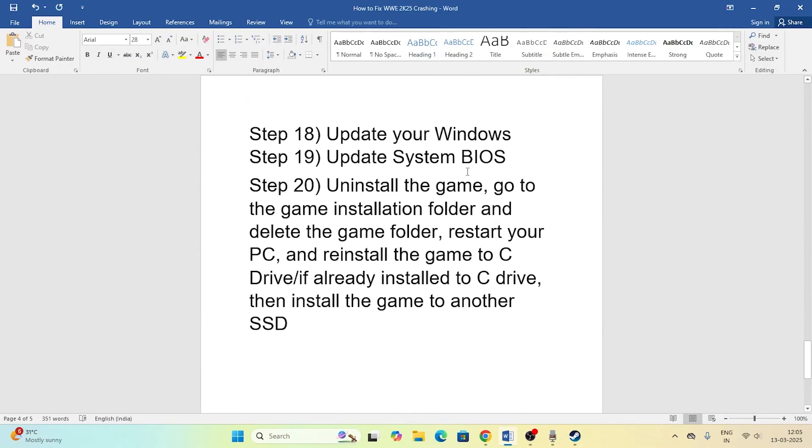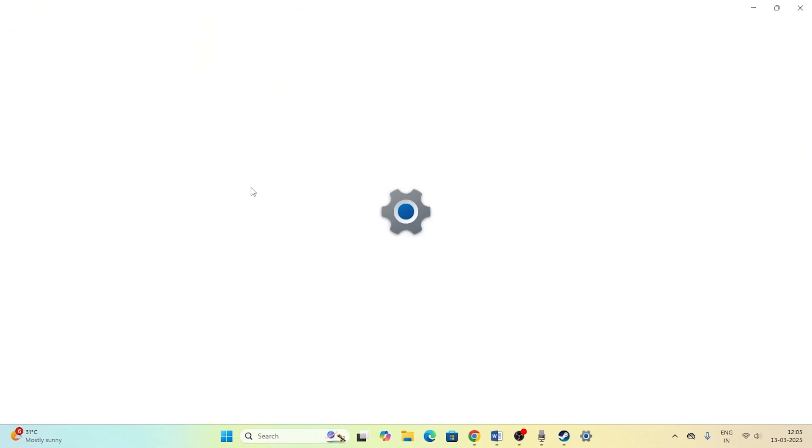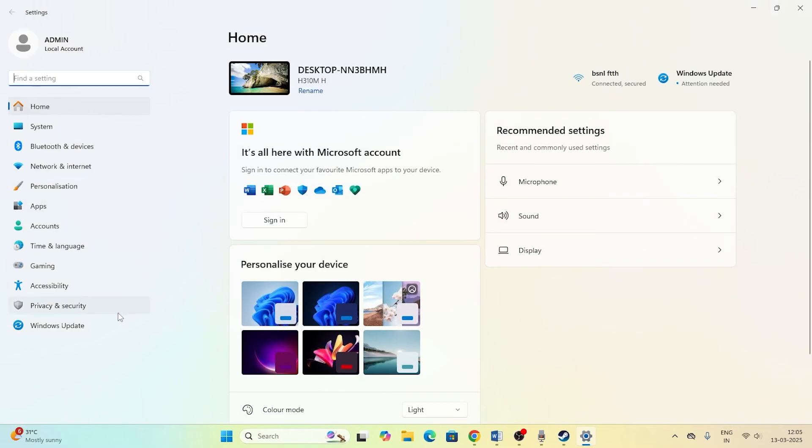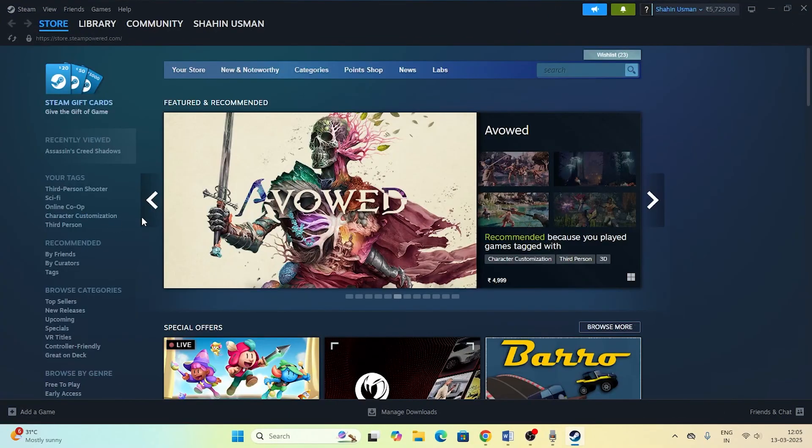Make sure Windows is up to date. Go to Settings, search for Windows Update, and check for any pending cumulative updates. Install all available updates and once the update is complete, try launching the game.